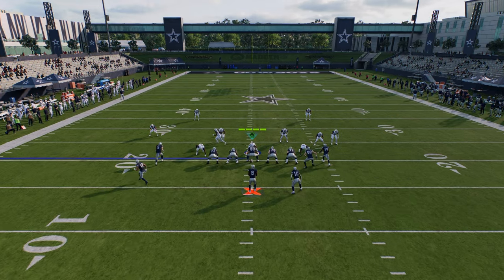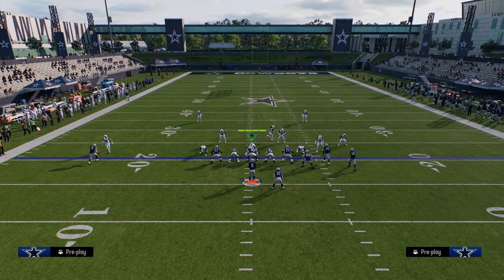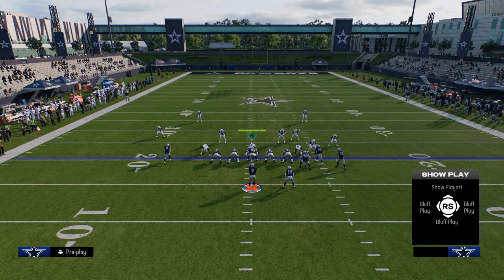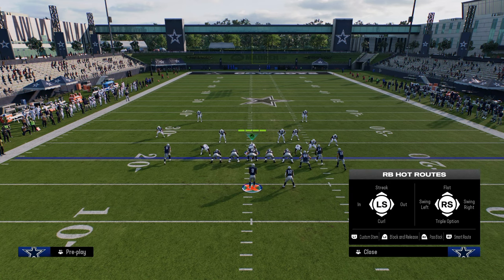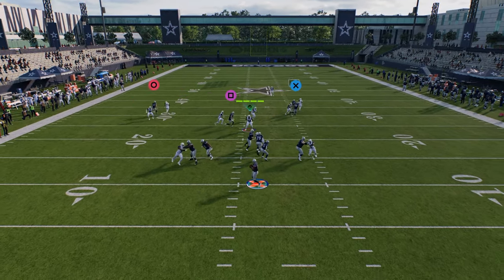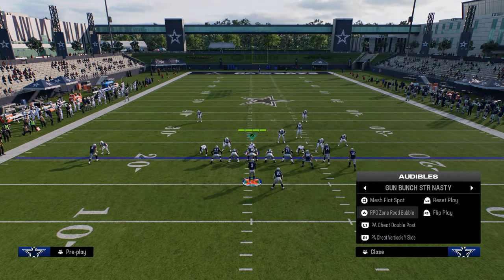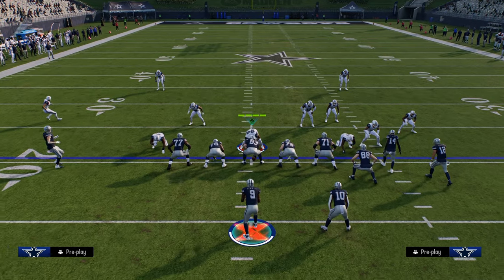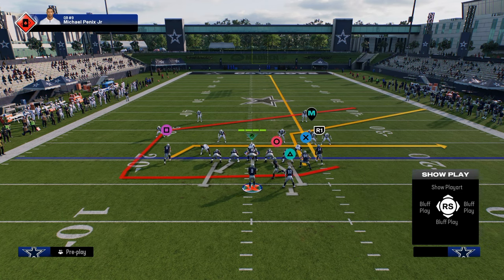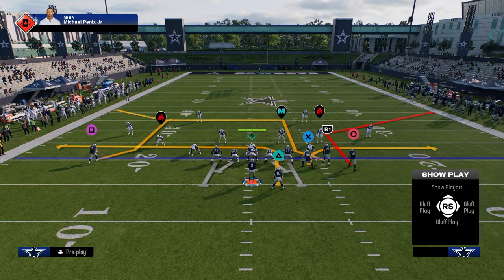That cheat motion short post beats man really well because it cuts sharp over the middle. Another useful thing about this playbook is you can quick-hike a lot. Stem the double post up one to get a stemmed curl route — good against press man. That sharp cutting post with an aggressive catch animation is great. You can do street corner flat on this side with a backside post, or block the running back and just have a drag.